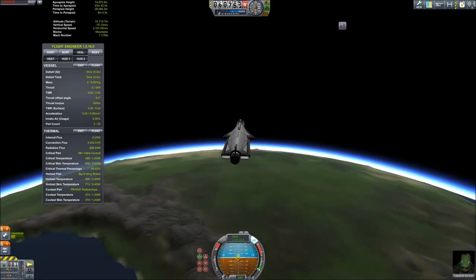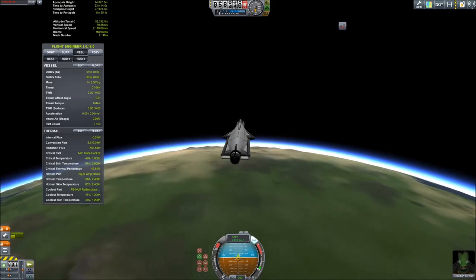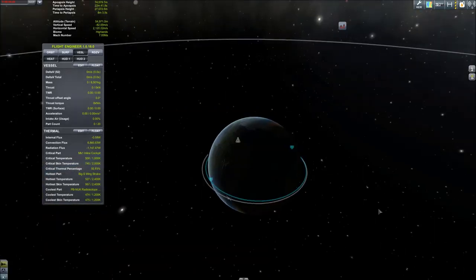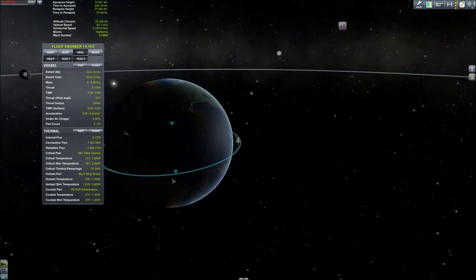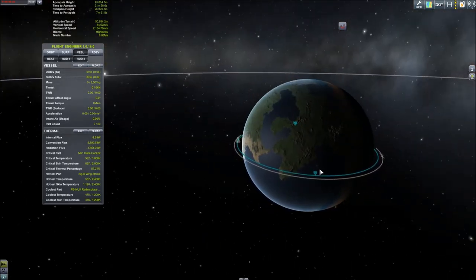With such a small design, even if we had gotten the burn spot entirely wrong we'd still be able to correct it on the way down, because pitching the nose up and down will have a really significant effect on our approach. We can see right now our periapsis is still at 27 kilometers, so if there was no air we would never land.